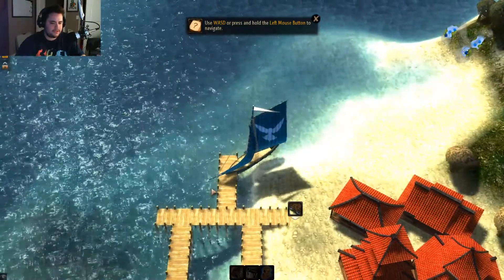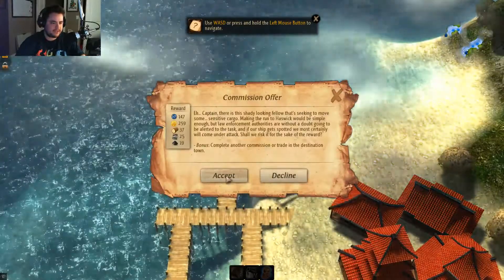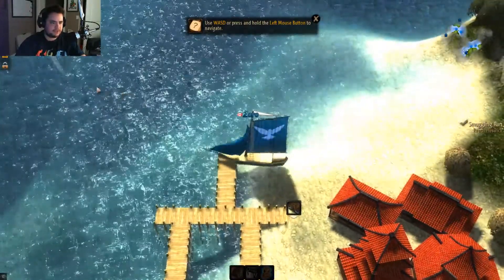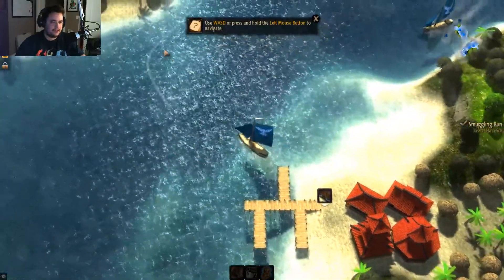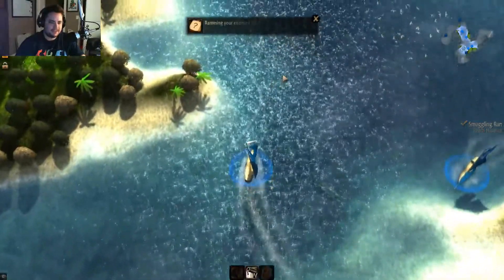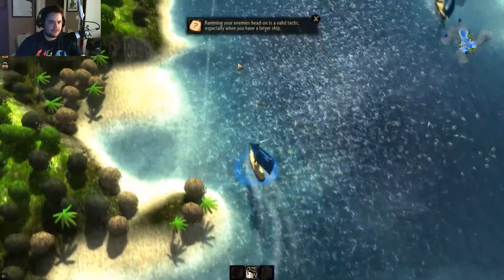I'm going to show you how to do a quest — I'm gonna smuggle. It's actually going to show us where to go, so you see this little white line here? All we have to do is follow it. Since we're smuggling, everyone's gonna try to mess with us, so try to kind of avoid people.